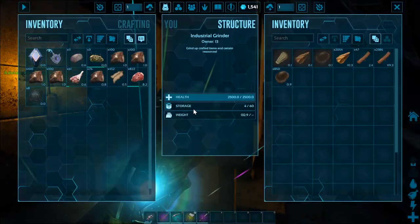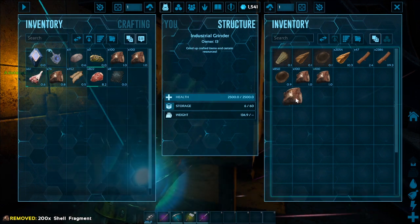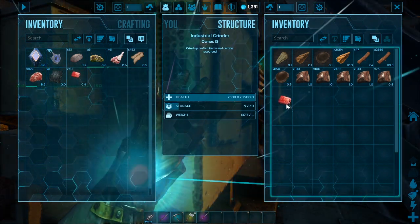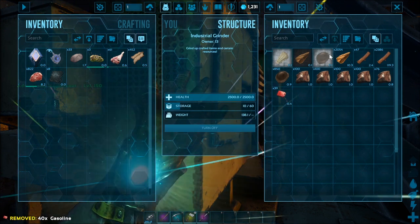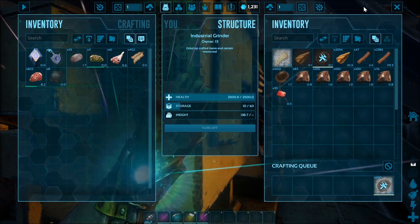If you take those shell fragments and put them in an industrial grinder, you can turn one shell fragment into 50 chitin. Then you can take that chitin and put it in a chem bench and turn it into cementing paste very quickly. You should be able to harvest a lot of those shell fragments per kill.